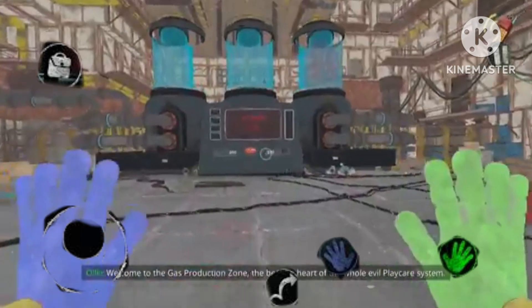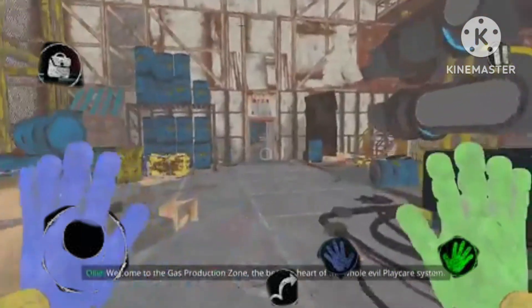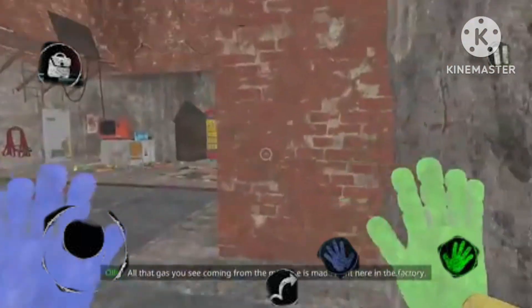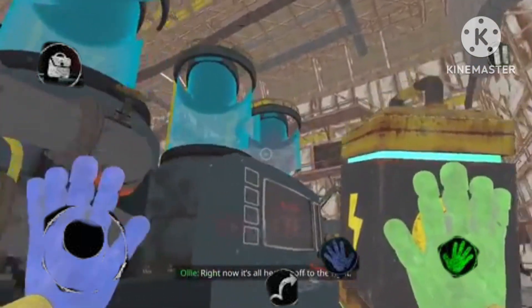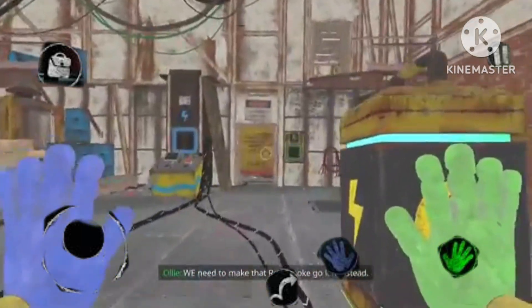Welcome to the gas production zone — the beating heart of the whole evil Playcare system. All that gas you see coming from the machine is made right here in the factory. It's called the red smoke. Right now, it's all headed off to the right. We need to make that red smoke go left instead.